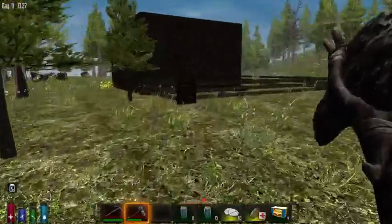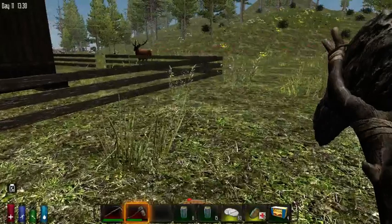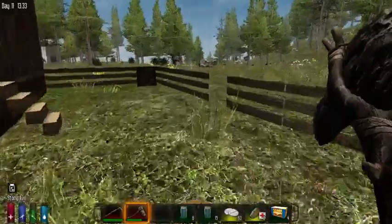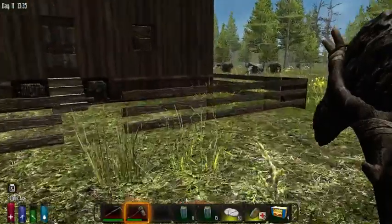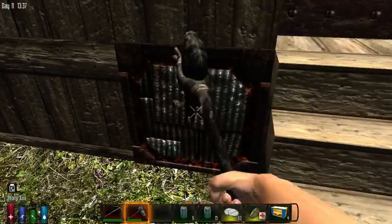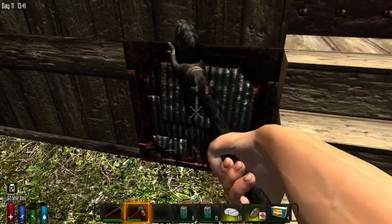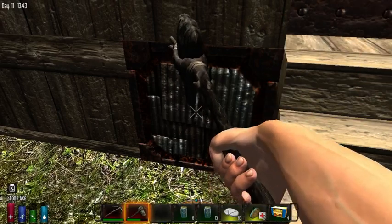For some reason a fence wouldn't build right there so I just put that metal thing there. To make a wooden fence you go to miscellaneous and click on wood fence — with wooden boards you can make it. Let's just destroy those, we don't really need them, they look kind of ugly. It's messing up the wood house, making it look bad.